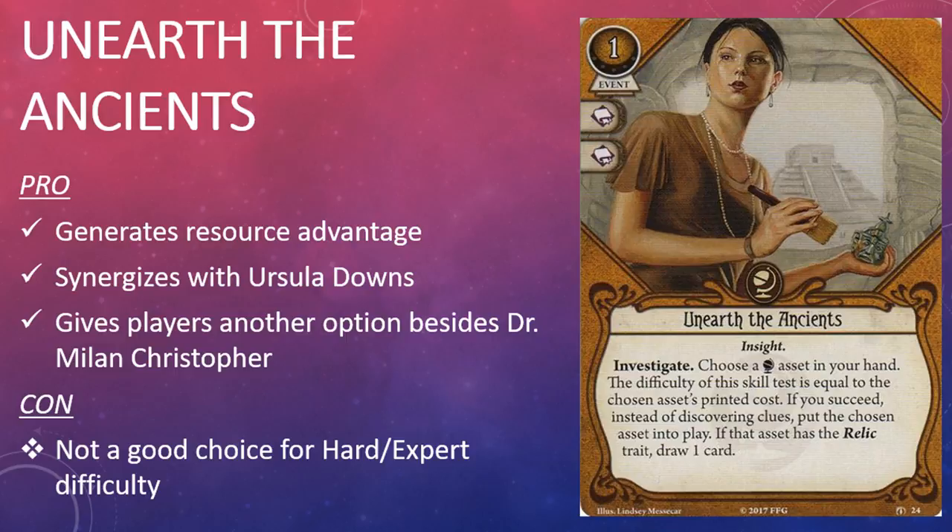Unearth the Ancients is a very solid addition to the Seeker card pool that's going to find its way into a lot of decks. Investigators have been generating resource advantage with Dr. Milan Christopher since the days of the core set — there's nothing wrong with that, but it does come at the cost of tying up the ally slot, which is easily the most valuable in the game. Unearth the Ancients gives investigators another approach to generating resource advantage that is not only thematic but also effective, which should in turn encourage some players to take a second look at the other allies this game has to offer rather than automatically defaulting to Dr. Milan Christopher. In the long run, that's good for deck diversity and the health of the game. I really like the approach to the card design here and I'm looking forward to seeing more cards like Unearth the Ancients in the future.